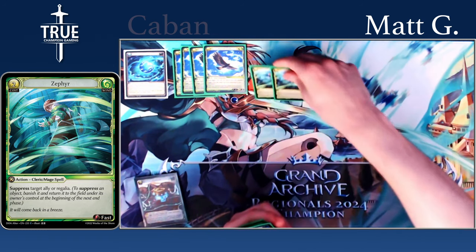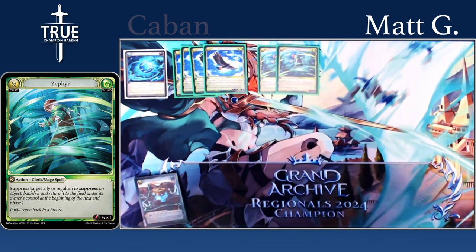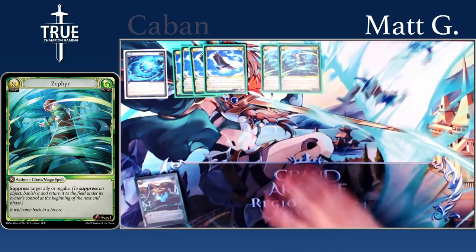We also have two additional copies of Zephyr in the sideboard, mostly for Sylvie. Just being able to have a Zephyr when you need it — I mentioned you can use it on the Covenant of Thorns when you're going for a kill, but you can also stop something like a VCO Frenzy, which can be pretty game-winning if they're able to get that out. Always being able to hold this up is really nice in that matchup.